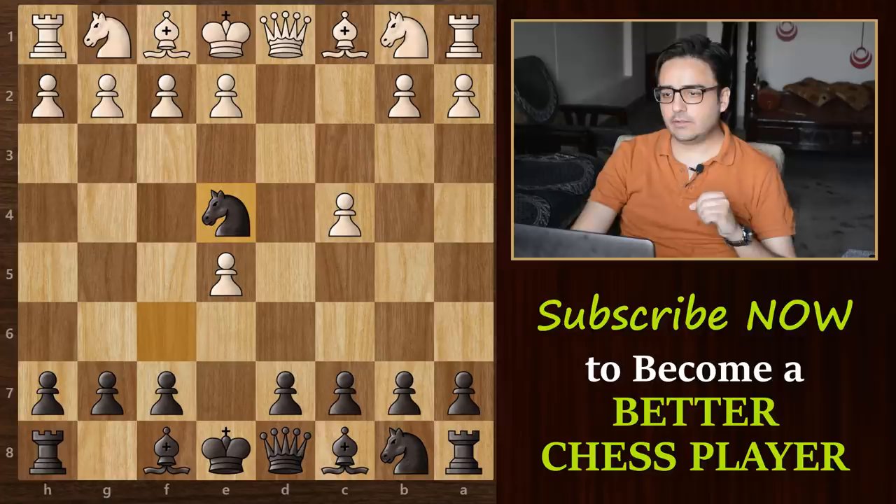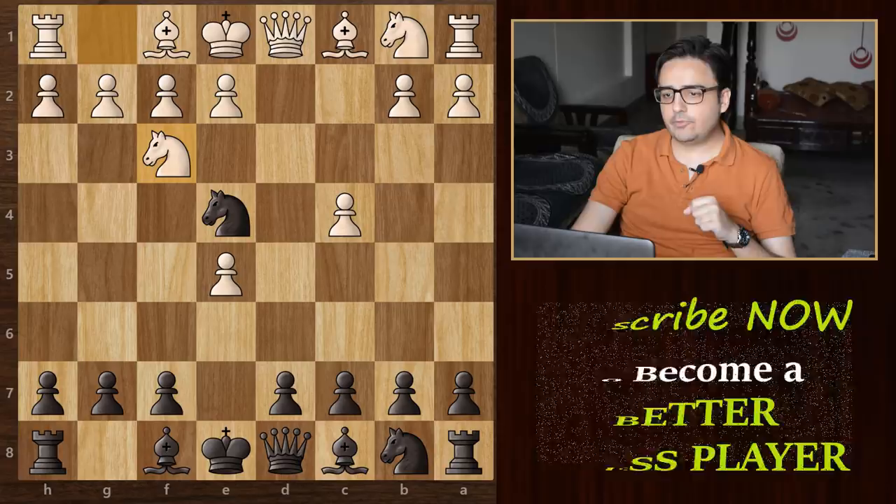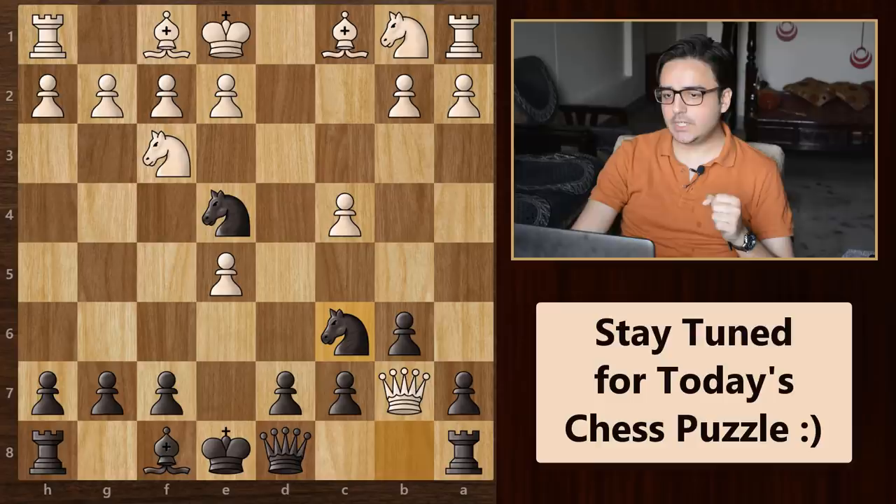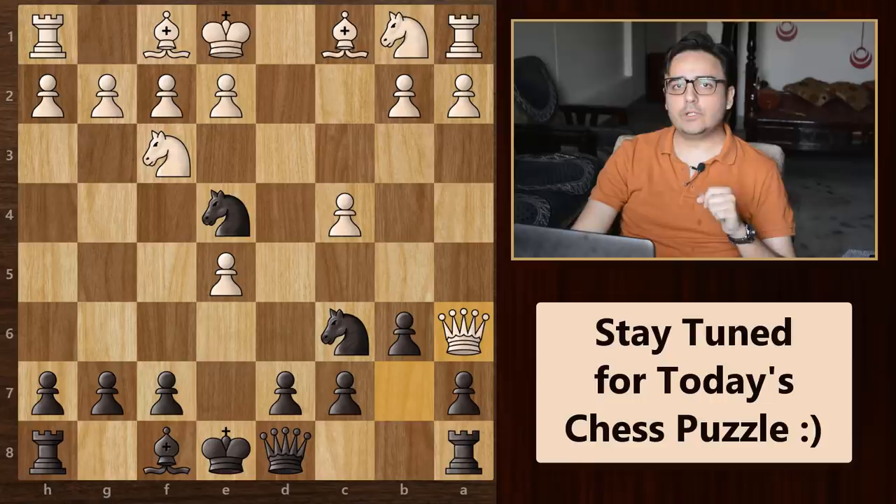Now let's look at another popular response from white. In this position, what if white plays a normal development move like knight to f3? In that case, we will go with the same idea, but with a little twist. First, we will play b6 as usual, enticing white to go for queen d5. Then bishop b7. Queen takes. Then knight c6. Then as expected, this queen looks to escape from here.